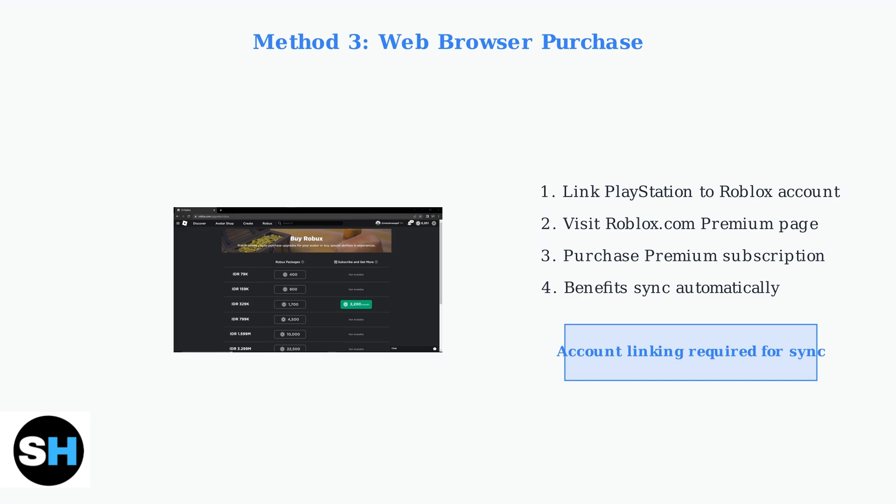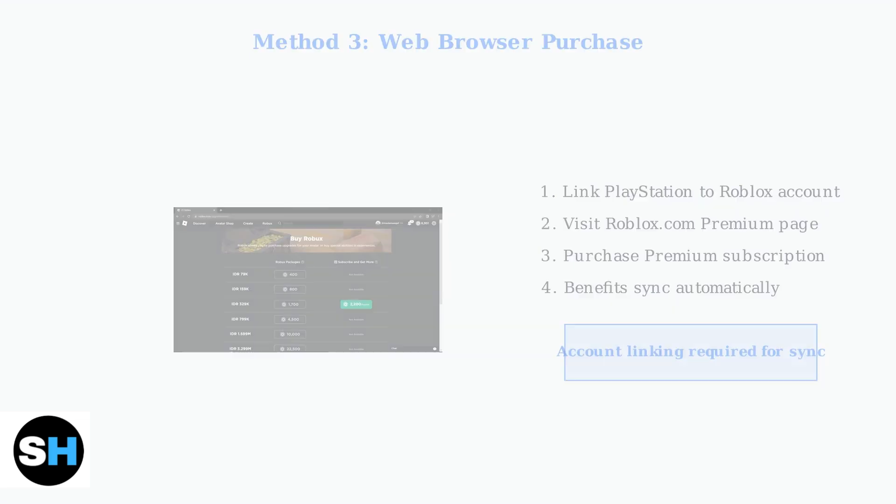All three methods provide immediate premium activation. Regardless of which method you choose, your Roblox premium benefits will activate immediately upon successful payment, giving you instant access to monthly Robux and all premium features.